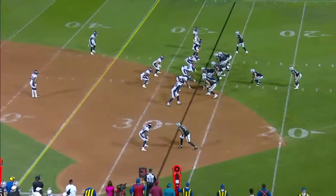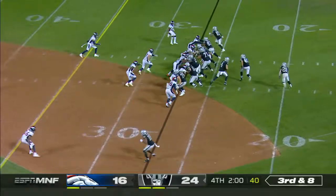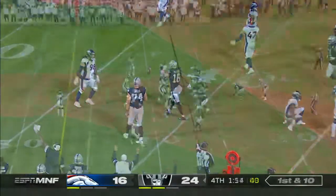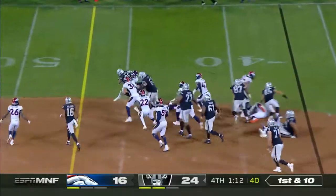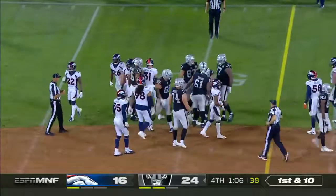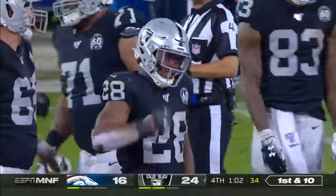2:15 left. The Raiders need to throw this football and get a first down, keep it out of their defense's hands. First down should end it, and Tyrell Williams has the first down. Snap it with one, take every second off. Again, it's Josh Jacobs. Jacobs is the first player with 100 yards from scrimmage and two touchdowns in his first NFL game since 2001, and LaDainian Tomlinson.